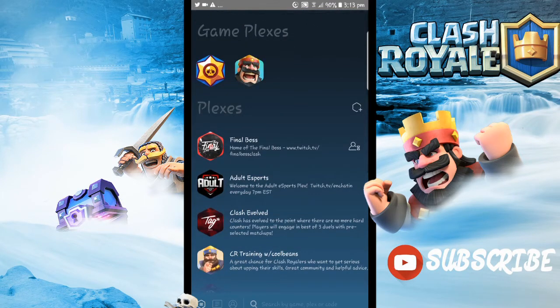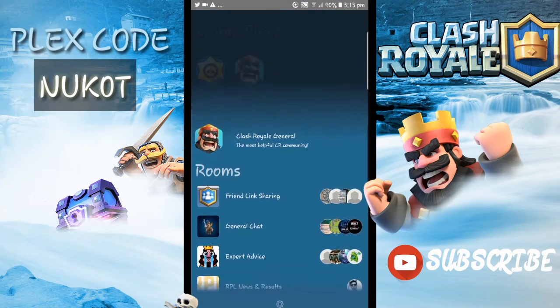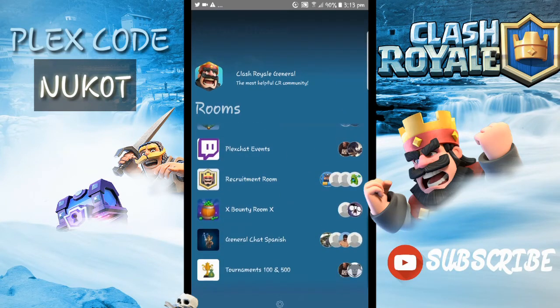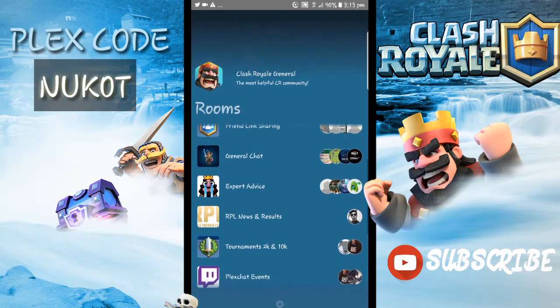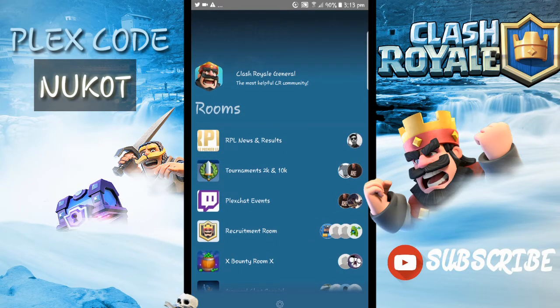Basically, all you need to do is join the Clash Royale game room in Flex Chat — I'll give you the code on screen and in the description below. After you join, you have all these features: friend link sharing, general chat, and most importantly, tournaments.